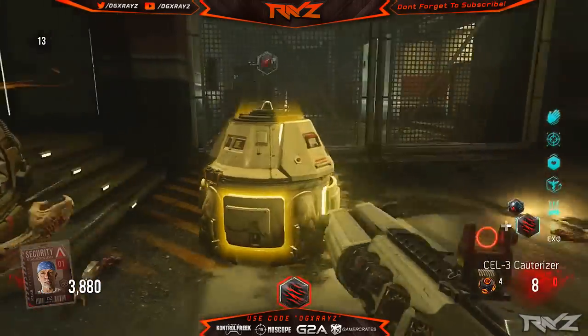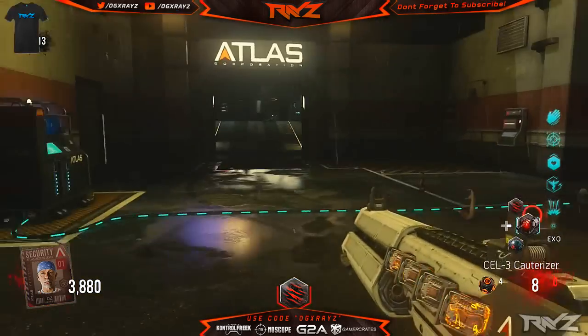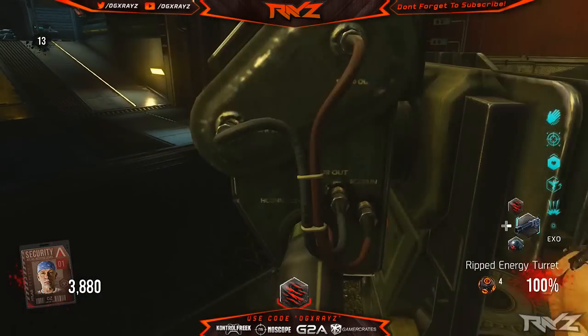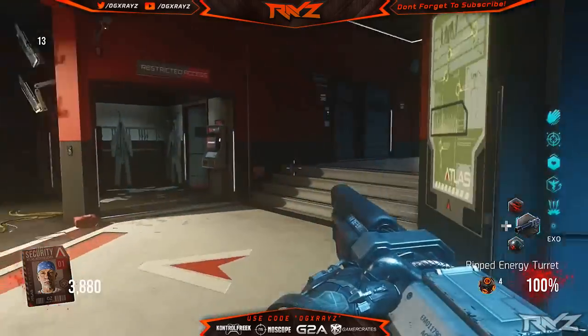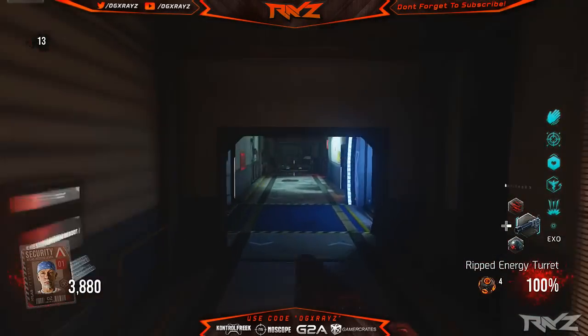When you get these laser turrets, you can place them down and use them to distract zombies — they'll go after it — or you can use it to kill zombies. But there's also a third ability: you can double-tap X and you'll pick it up as a kind of mini turret. That's really awesome — it's something you can keep in your back pocket in case you run out of ammo on your primary and secondary.